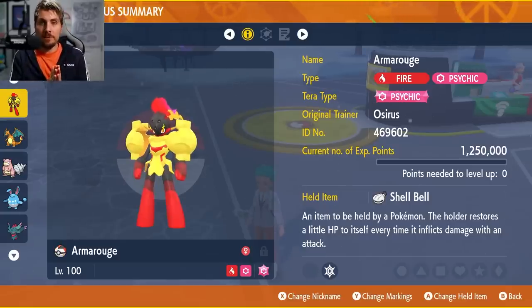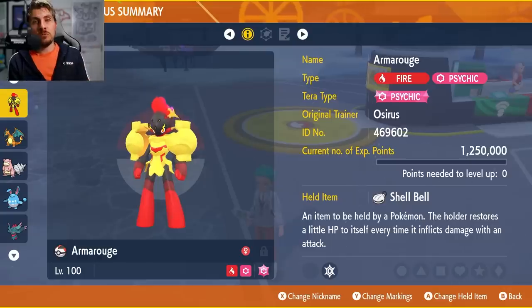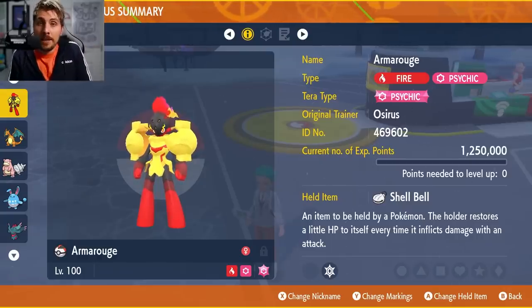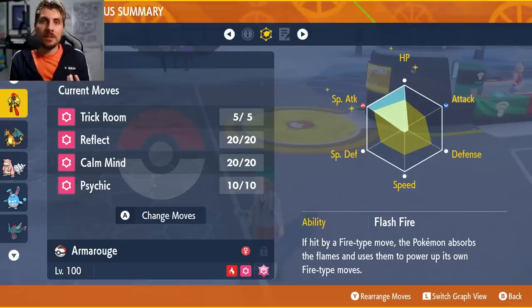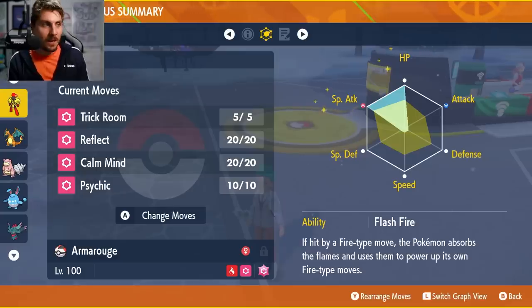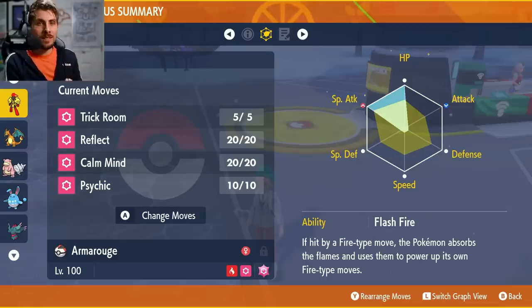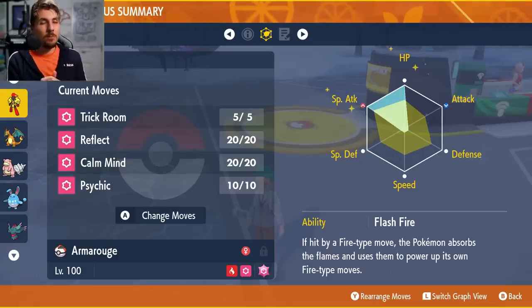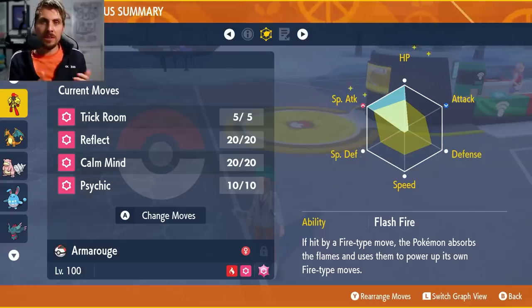Those are the five builds for this particular Tera Raid event. My top pick is Armarouge — because of Flash Fire and resistance to Fighting-type attacks, the only thing to watch out for is Sucker Punch, but you won't be clicking an attack on the first turn anyway. It baits out the Sucker Punch, which will fail, then you set up Trick Room, Reflect, and Calm Minds before actually starting to attack. By the time you do attack, as long as Cinderace hasn't got Swords Dance or Bulk Up, you'll be in a good position to overcome this event pretty easily.